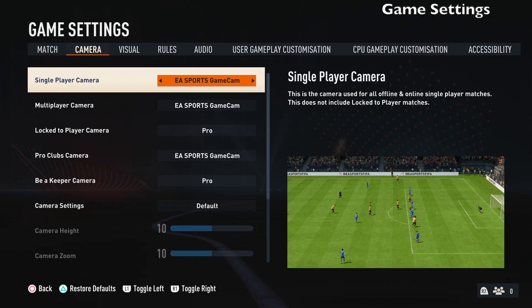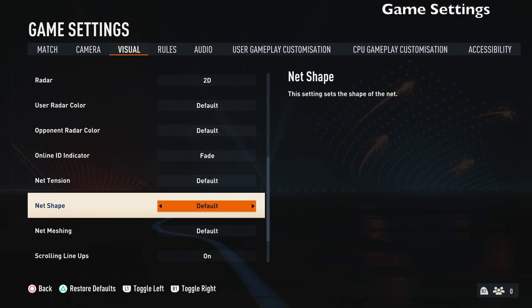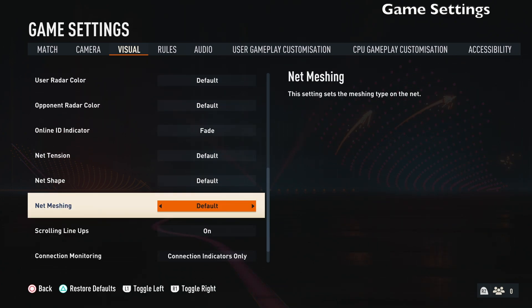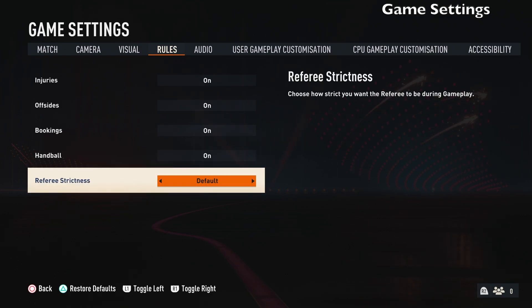You've got Quick Subs as well, and camera angles — on next gen you'll get Game Cam but you can change to whatever you like. For visuals, I usually put player names on top of heads since I commentate, but you can use indicators or numbers. There are other settings like Hold to Skip, the score clock drop-downs, and net tension — loose, regular, or tight. Net shape can be rectangle or triangle, and net meshing can be square or hexagon. There should be preview photos on the right for these. You can also turn handball on or off.